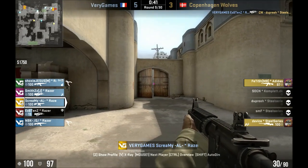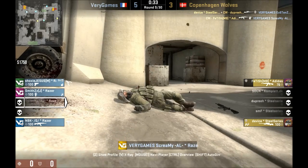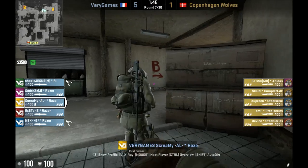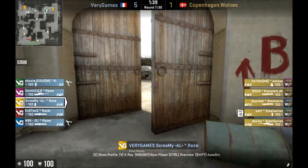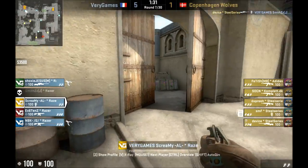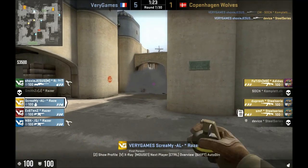The other interesting thing about Scream's play in these rounds is that as the mid player, it seems like he's supposed to play really aggressively — he peaks a lot. I think his role is as much to find out information as to make impressive picks. Because from mid you can see cat, you can see pretty much the whole rotation pathway for both teams. It seems like in VariGames' play, they feel it's worth the loss of one life to find out if you've got four running up cat, or four piling into lower tunnels, or whatever the case may be.